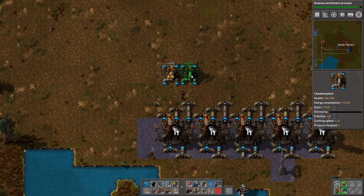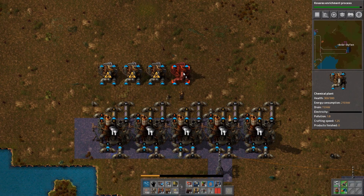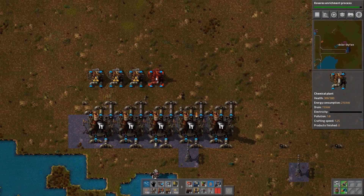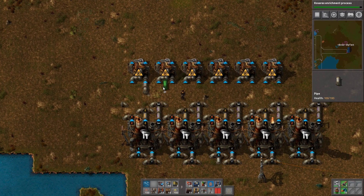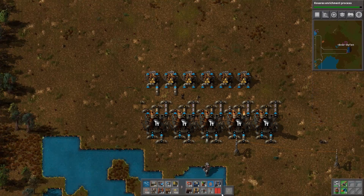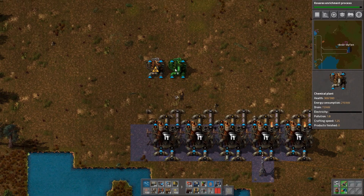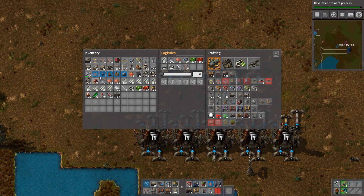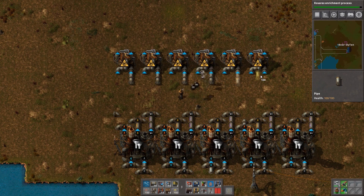What are you up to at the moment? I'm making solid fuel. Solid fuel is just a better fuel in terms of convenience — it's not better in terms of energy efficiency. It takes energy to make it, but it's still awesome. We're going for the whole achievement route, and for best power you should have a combination of all the power plants.